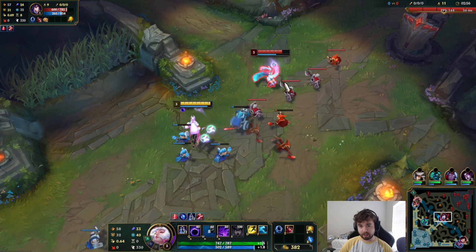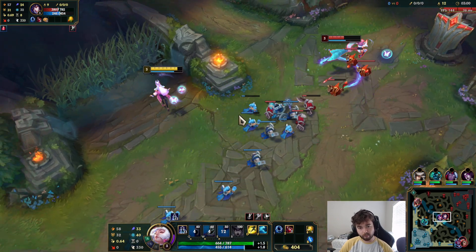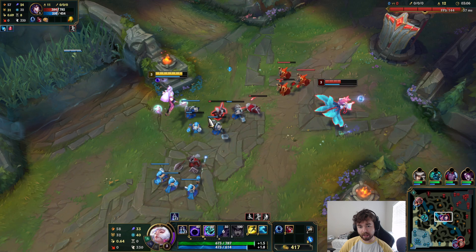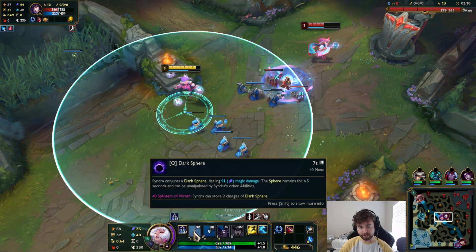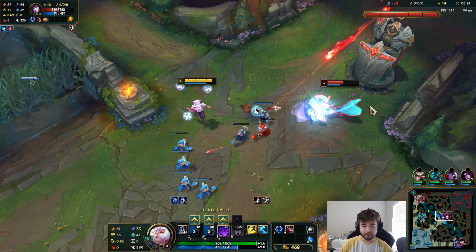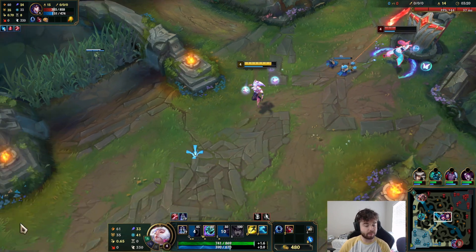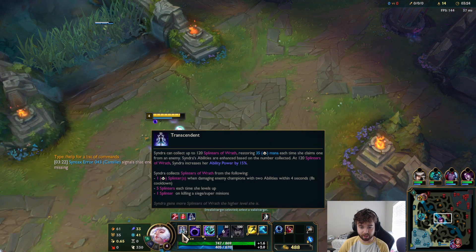What they did was make it so your Q no longer gets bonus damage — that was the old version. Now you get 2 charges of it, but they increased the cooldown to 7 seconds. This used to be 4. So Syndra's Q, the thing that used to be extremely spammable, is now less spammable until you get the 40 splinters.